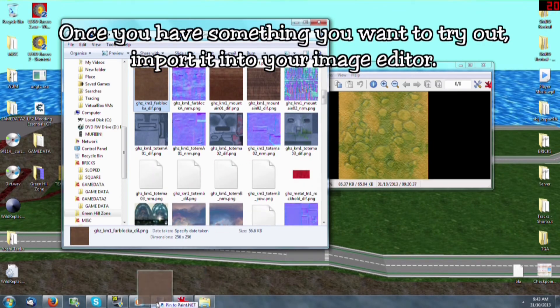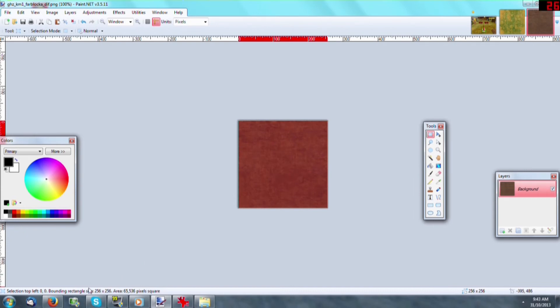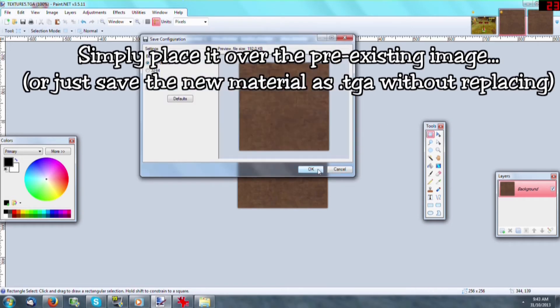Once you have something you want to try out, import it into your image editor. Simply place it over the pre-existing image, or save the interior as TGA without replacing.